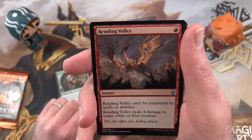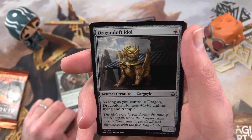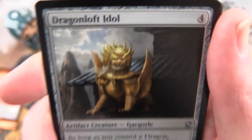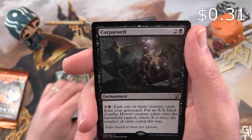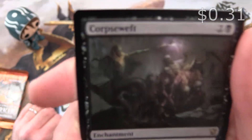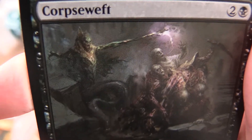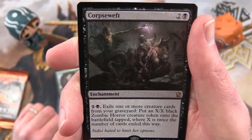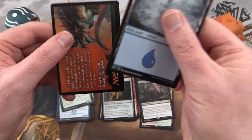Rending Volley, Dragonloft Idol, Gargoyle, and Corpse Weft is the rare. Looks like we have a Naga Wizard there doing some horrifying things. Island, alright.